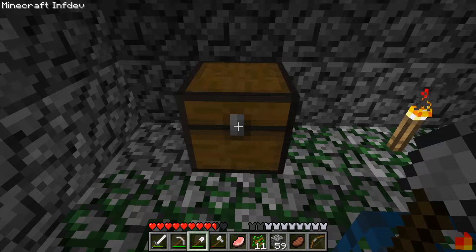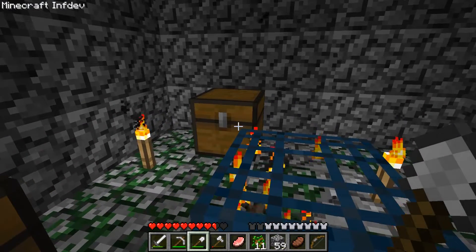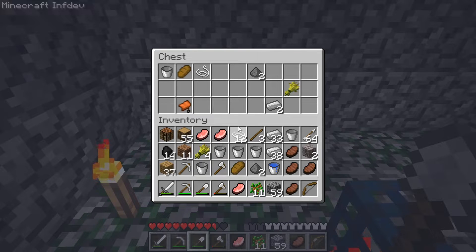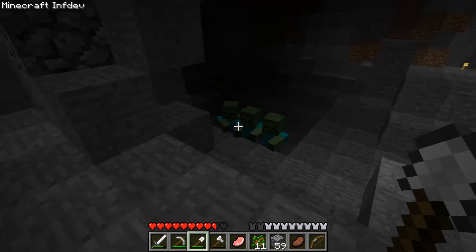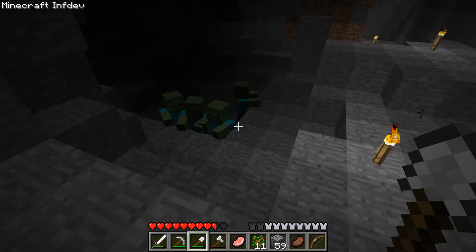Chest number one: some bread, an iron ingot, some string and another unstackable bucket. Chest number two — let me just get excited. Another saddle! That replaces the one we lost. More bread, which I still can't stack — why can't you stack bread? We'll just take the ingot and the bucket. Goodbye spiders! It's good that their AI is a bit broken right now and they don't know how to jump. Suckers. I'm just heading home.